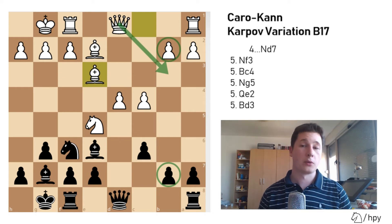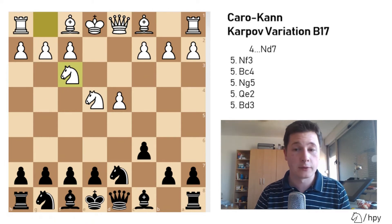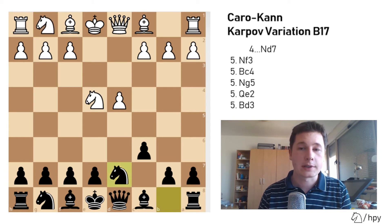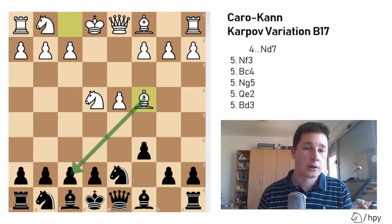Now let's go over four sidelines. Instead of Nf3 after Nd7, the most common alternative is Bc4 immediately, striking at your f7 pawn. From this move on, you simply develop with Ngf6.